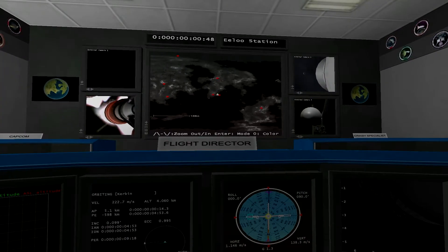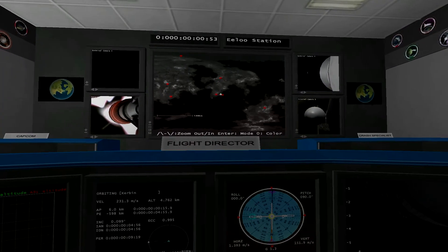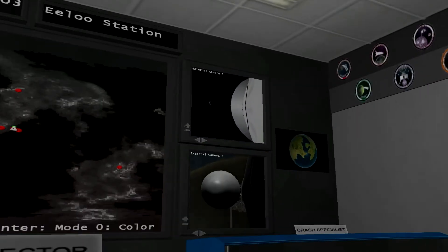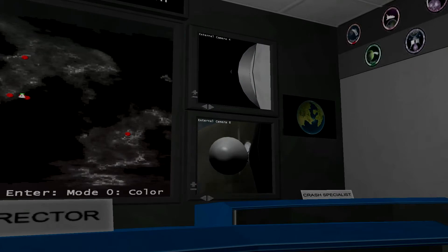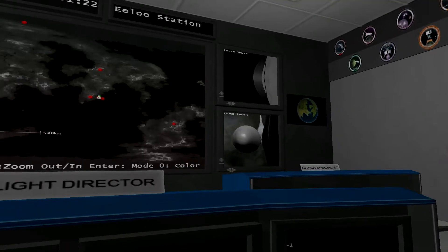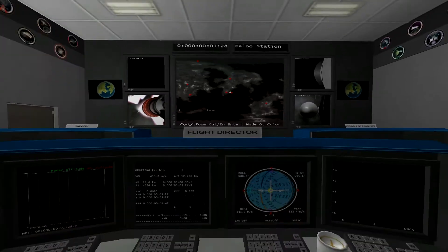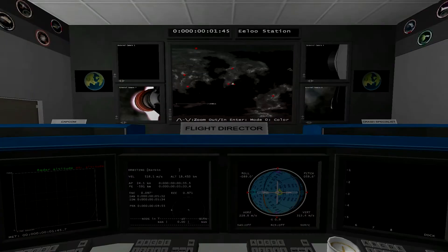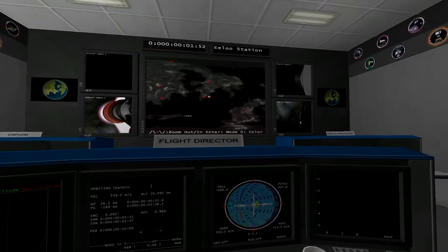As you can see, I'm using probe control room again. I've got the screen set up so that it shows a bunch of outside views on the main monitors, starting the gravity turn, about to watch separation of the liquid fuel boosters. Now we're down to the main single first stage.